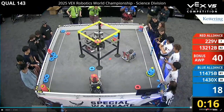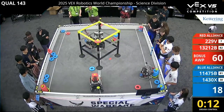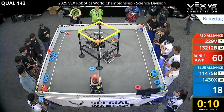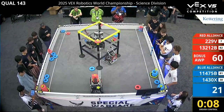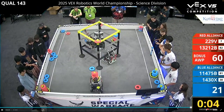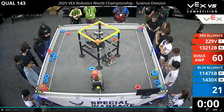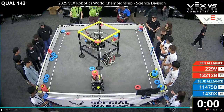Blue missed the wall stake while 229v is climbing — a nice high stake. People said this would be impossible but they have done it. 229v is really breaking the limits. This is crazy — we have two hangs, what looks like almost a tier two hang attempt by one of the blue teams and a tier one attempt.